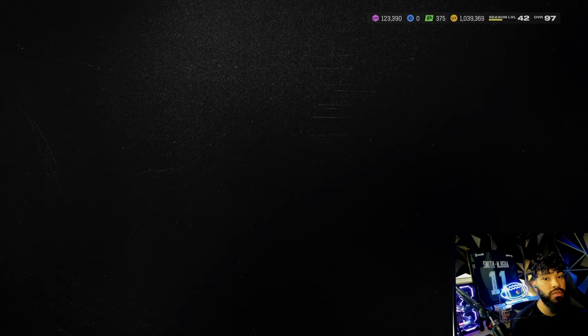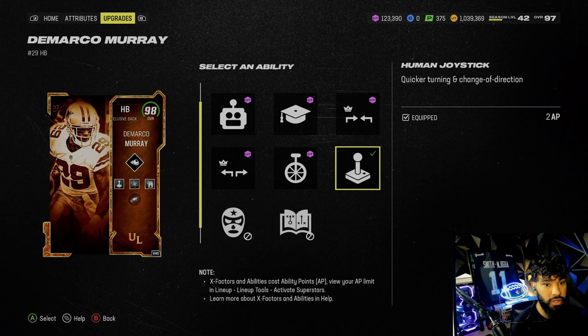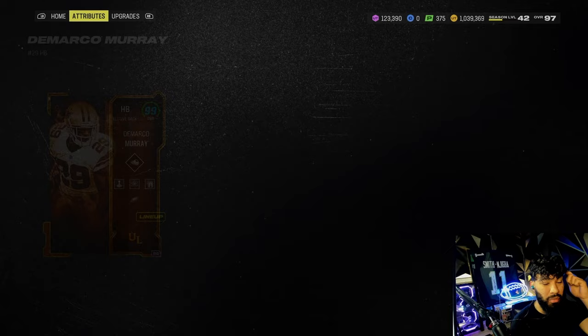Let's go over the brand new DeMarco Murray. He gets Jukebox for free, Energizer for free, Backfield Master for free, and Tank for one AP. We're gonna put Energizer on him and Human Joystick for two. Looking at his stats: 99 speed, 97 acceleration, 99 agility, 85 catching with 95 break tackle, 94 truck — oh my goodness, this is looking nasty. I haven't used a DeMarco Murray in a long time.